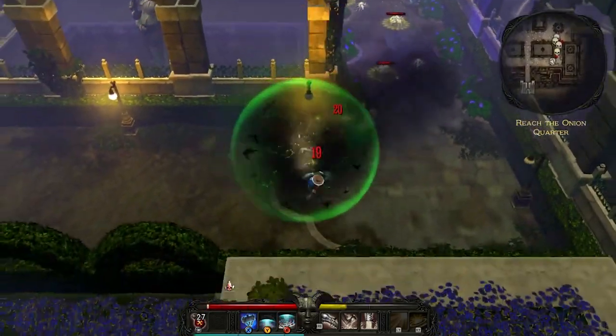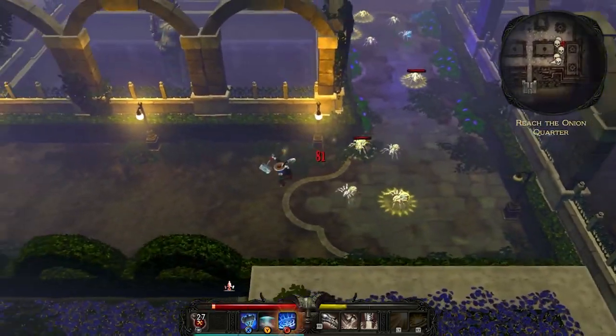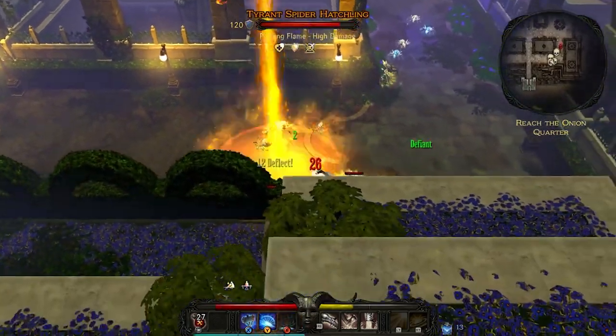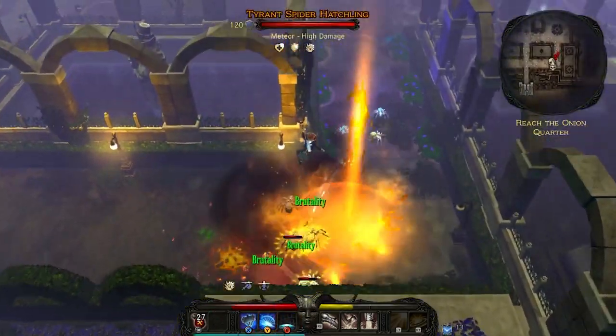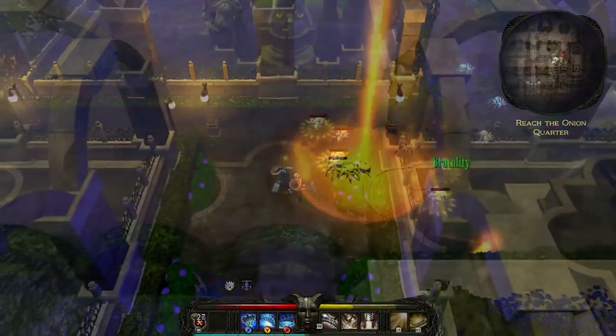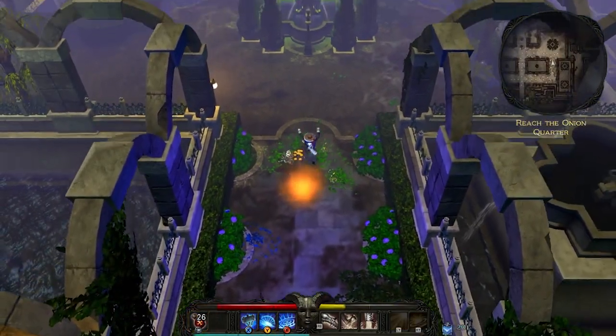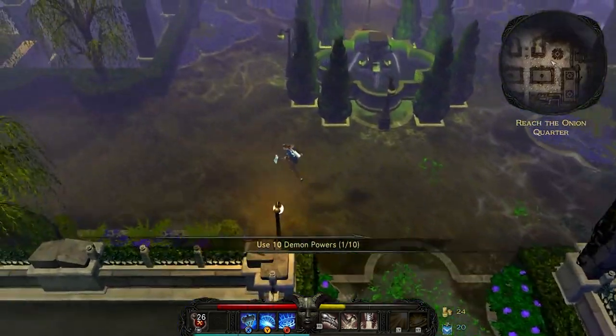Demon powers can be used once you reach maximum overdrive, which is built up depending on the player's outfit — a specific type of equipment which will largely determine how the player gains overdrive. It also changes the player's visual appearance, grants basic armor, and provides certain passive attributes.